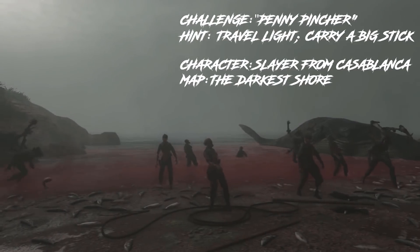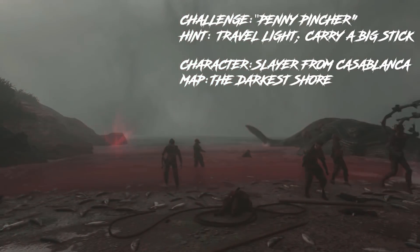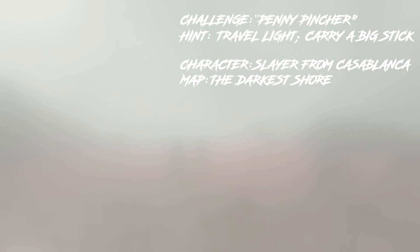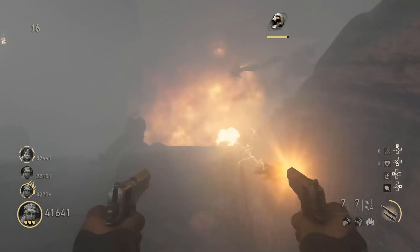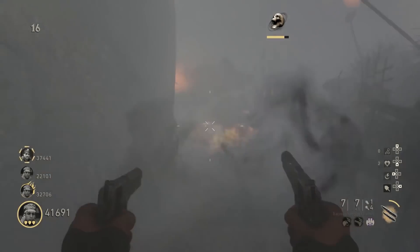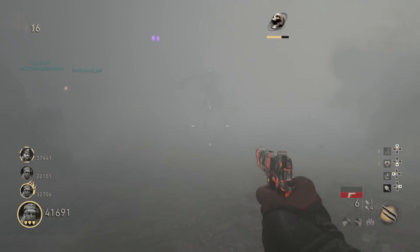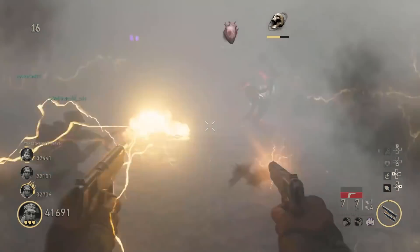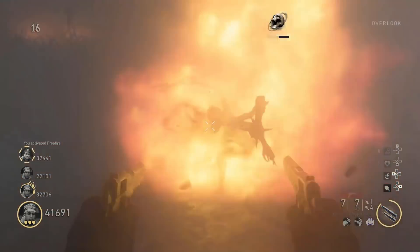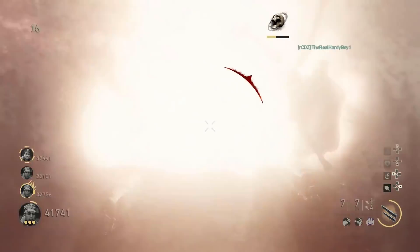Our number 3 spot goes to the challenge Penny Pinscher from the Darkest Shore — the infamous challenge to unlock the Slayer from Casablanca. For this challenge, you have to do the easter egg without spending more than 20,000 points as a team. As far as I know, this challenge is the only one that can't be done on solo. Well, maybe in theory, but you have no chance against the Moichler in the boss fight.